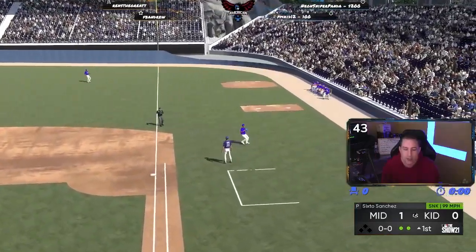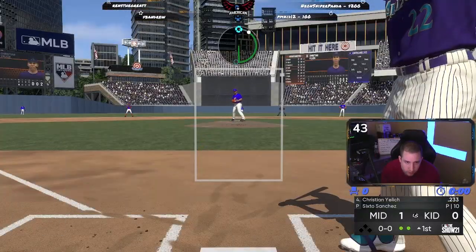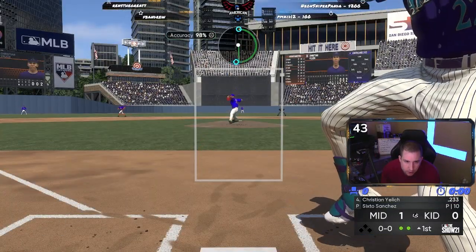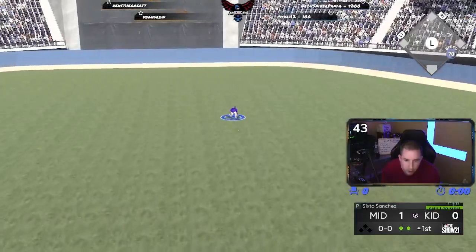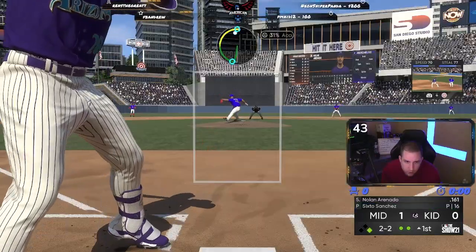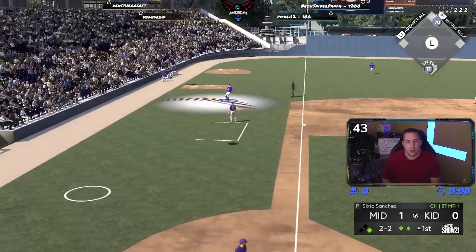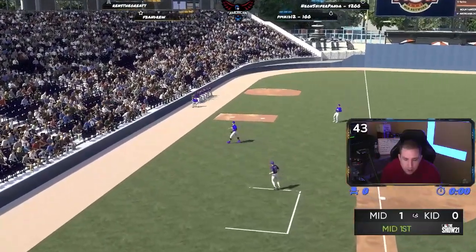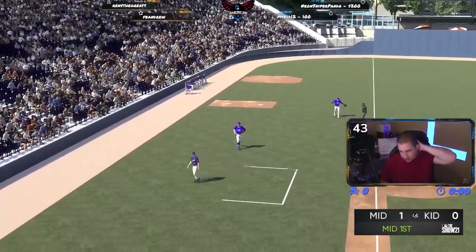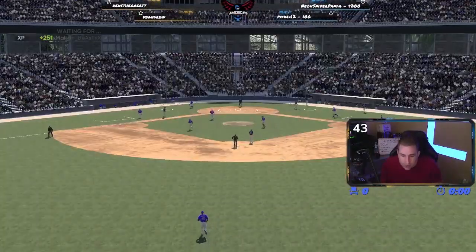Popped it up to right — Dominic's got it at first, two away. Yellow scares me a little bit. Base hit up the middle with Yellow. We popped him up at third — Daddy should make this play easy — and we should go in the bottom of the first down by one. Let's see if we can hit.